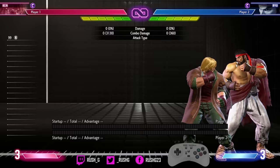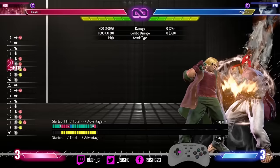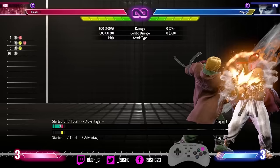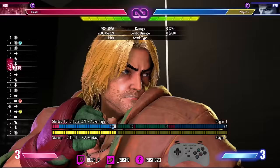One of Ken's nastiest mixes in the corner is using chin buster or punch target combo into heavy kick Jinrai. When you do this, heavy kick whiffs, but you delay the overhead follow-up. Once you have the timing down, you can get the overhead follow-up to hit meaty. If you get it meaty, it will be plus 5, so it links into stand medium punch, or even crouch jab into stand medium punch.